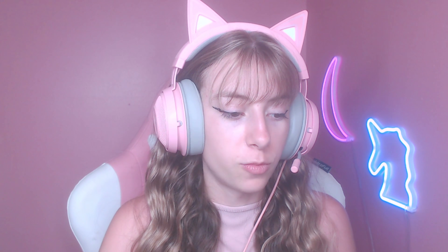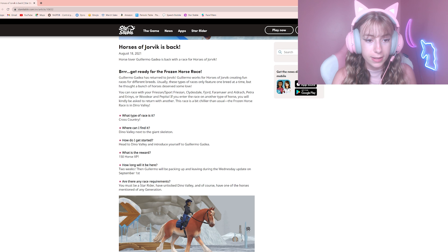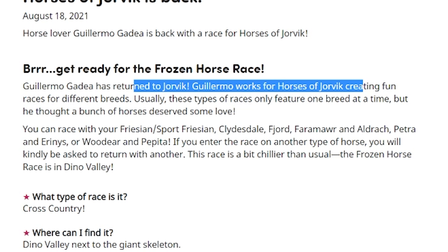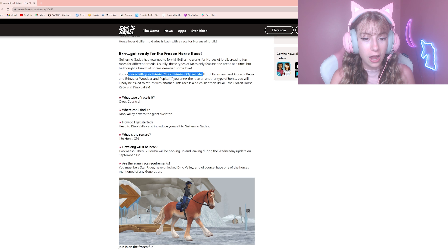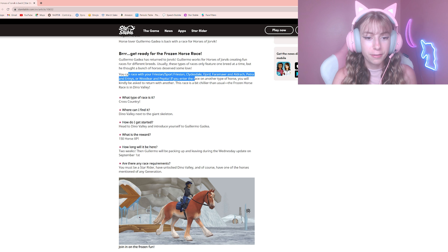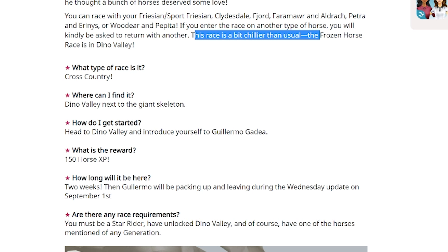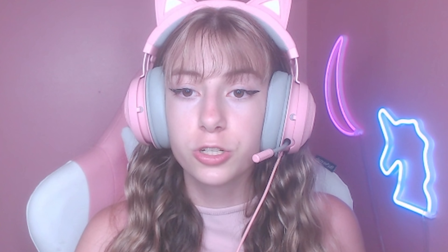It's totally not a race, guys. Horses of Yorvik is back! Get ready — a frozen race has returned to Yorvik. Guillermo works for Horses of Yorvik creating fun races for different breeds. Usually these races only feature one breed at a time, but he thought a bunch of horses deserved some love: Frisian, Clydesdale, Fjord, Faramore, Aldratch, Petra, Iranese, Woodier, and Pepita. If you enter on another type of horse, you'll kindly be asked to leave. The race is in Dino Valley — you must have Star Rider and Dino Valley unlocked.